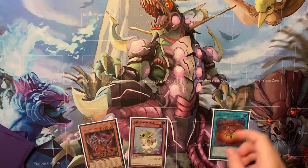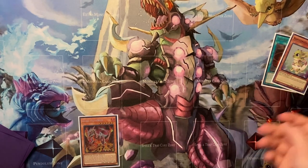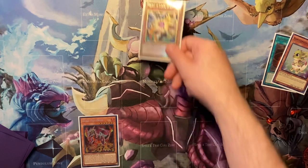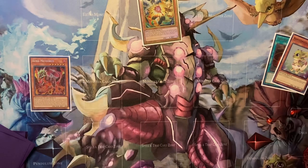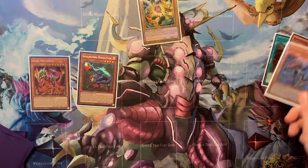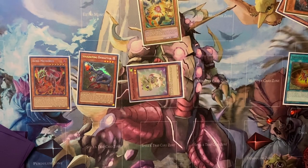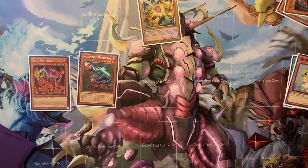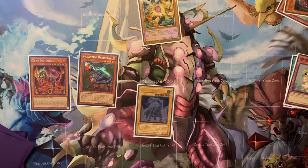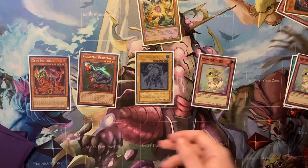Meteorus can now trigger since the Baby was destroyed. Baby will be chain link one, Meteorus will be chain link two, and since you added to hand they're going to Droll you here. Resolving chain link three — Baby is going to summon an Ovi from deck, and your Ovi is going to dump a Misc. Now you can activate your Misc for two, summon a Baby from deck, then activate your Meteorus to pop the Baby.